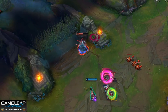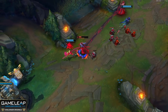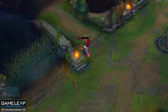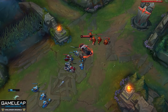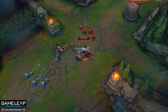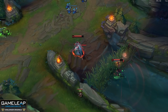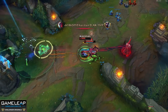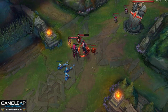When you reactivate your E to go back to your clone, you are displacement immune and it also acts as a cleanse - heavy crowd control and some other forms of CC are removed. For example, if an Amumu uses his ultimate as you begin your E, you can evade the stun. If you're drowsy and about to fall asleep you can E and you're cleansed. You can also use your E in lane and in fights to dodge enemy skillshots, but be careful of getting surrounded when you go back to your clone.